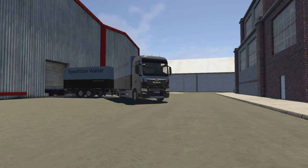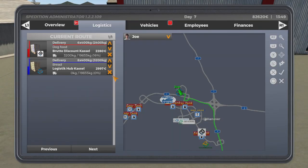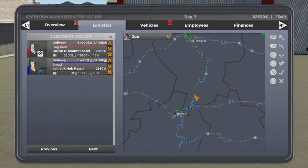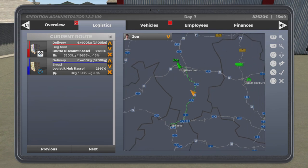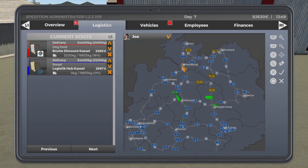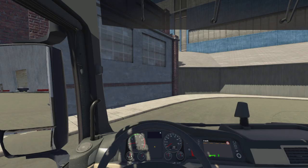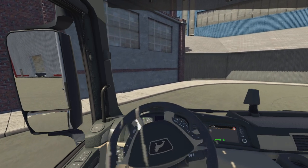Hello everyone and welcome back to another On The Road Truck Simulator video. Today we're starting our journey in Hanover in the MAN with the tandem, heading south to Kassel on Autobahn 7, which runs all the way from Kiel down to Stuttgart and Munich. I've been down Autobahn 7 a couple of times, mostly on my way down to Munich.